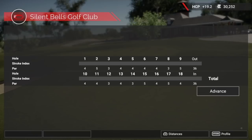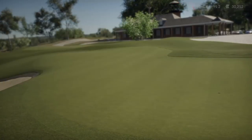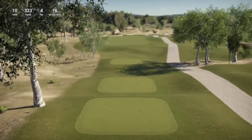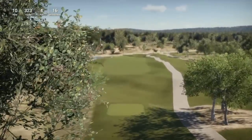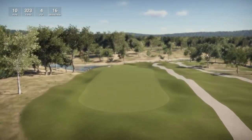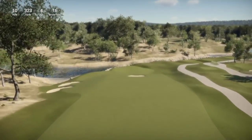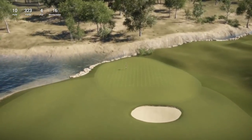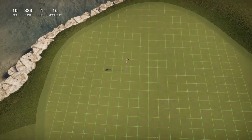Five under through the front nine — got to be happy with that! Hole 10 is a par four playing 323 yards, stroke index 16. The current course record is eight under. We have managed to break the course record on the past couple of courses we've reviewed, so let's see if we can keep that going. Hole 10 is a short par four, 323 yards, stroke index 16.